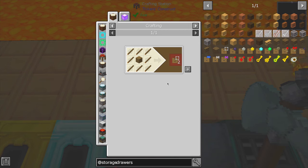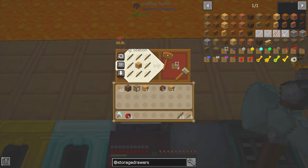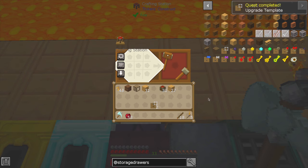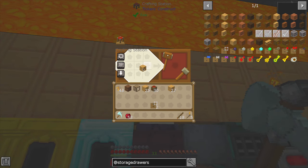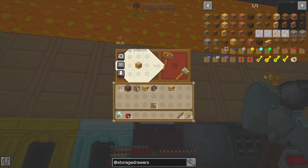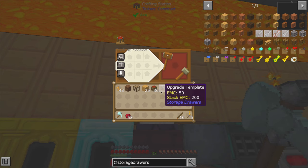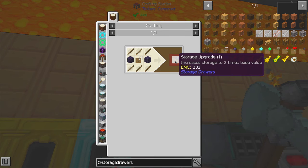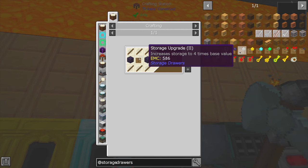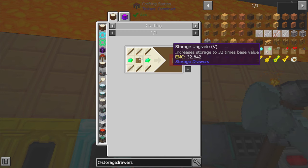An upgrade template is going to require some basic drawers. So you're going to have to sacrifice a basic drawer and some sticks in order to even get the upgrade template. Keep that in mind — you are probably going to be making an awful lot of drawers if you want to make an awful lot of templates, which can be a bit of a hassle. There's your upgrade template. And now we can make the first level upgrade, which is going to require obsidian. Then after that there's iron, gold, diamond, emerald.